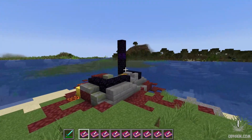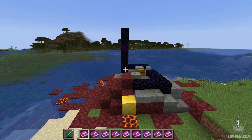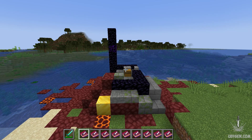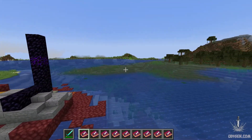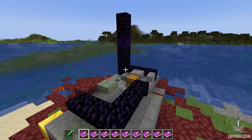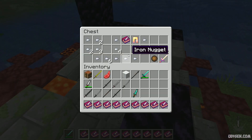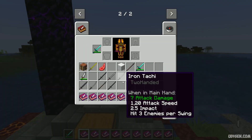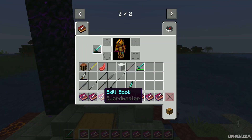Step number two: explore the world and find different structures — for example, a ruined portal, desert temple, jungle temple, mineshaft, or underground castle. You can also explore structures in other dimensions like the End and the Nether. Explore any structure where you can find loot chests, open the chest, and you receive random loot.